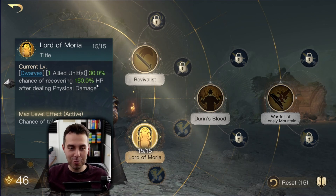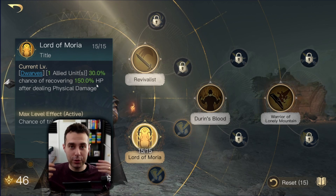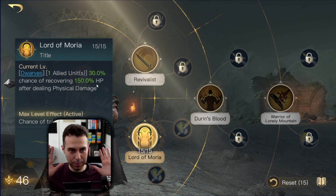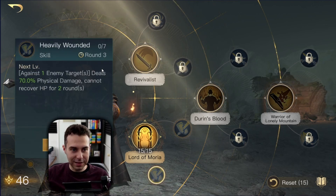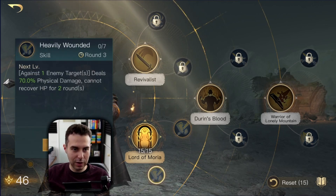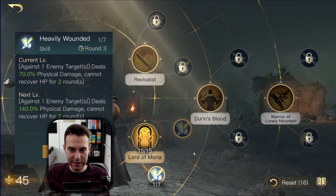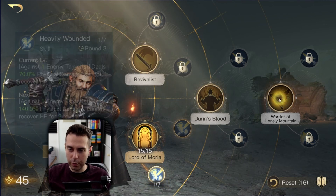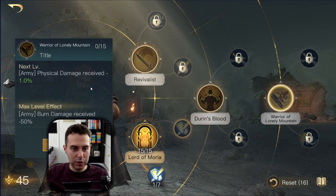Lord of Moria gives 150 HP recovery whenever it triggers, and it can trigger whenever you hit someone — and you're going to hit lots of units whenever you get hit. Perfect skill. Then while you're already here, put one point into Heavily Wounded to have some anti-healing.